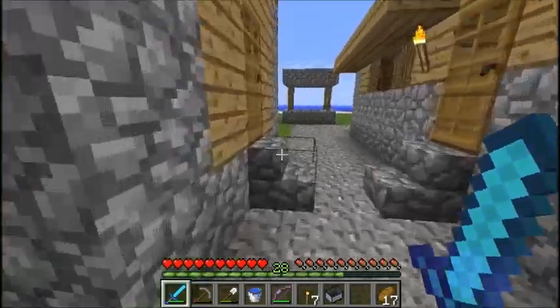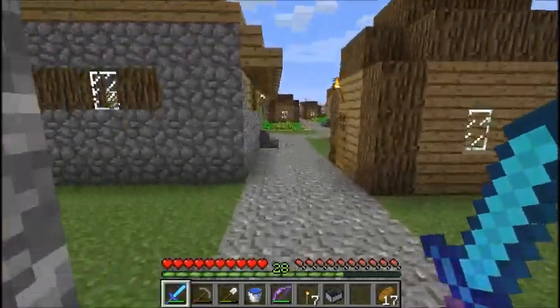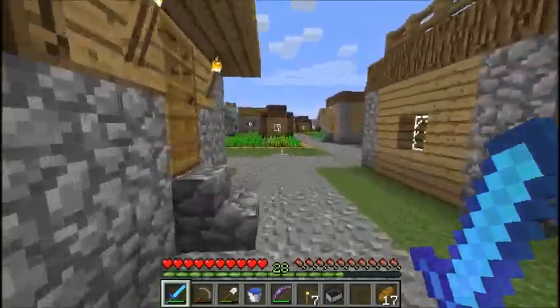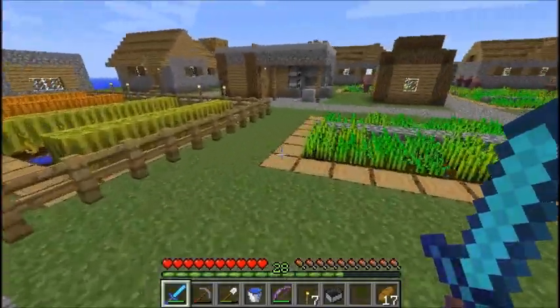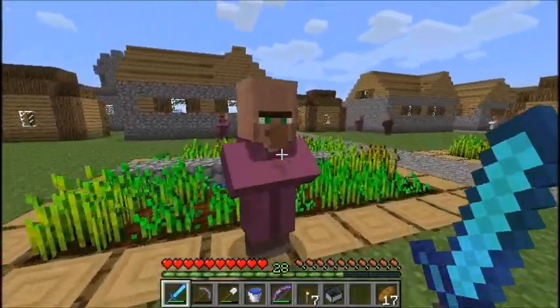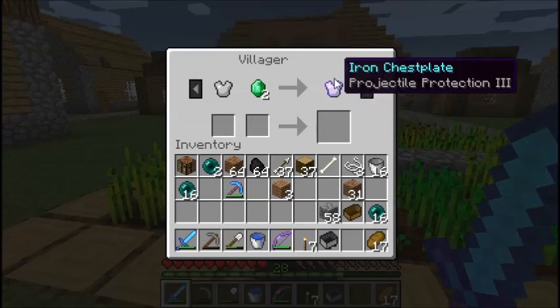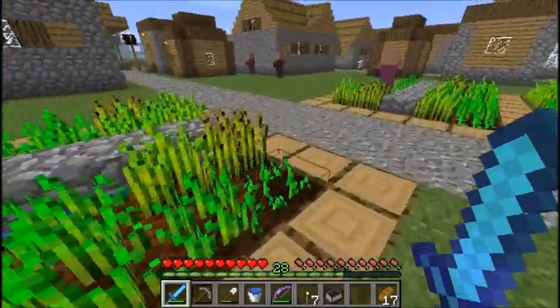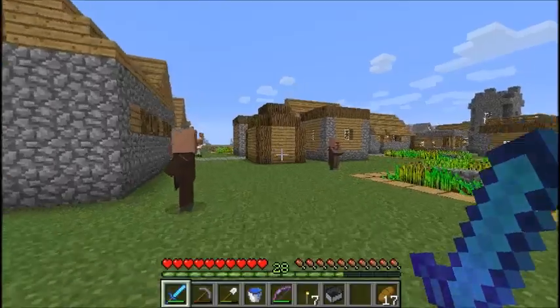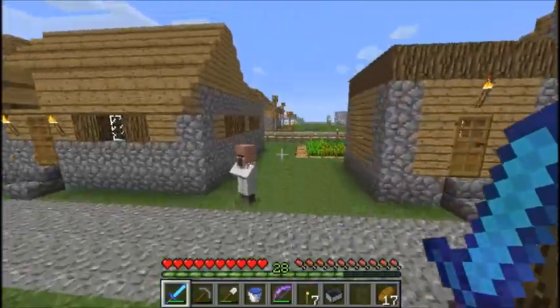We did add some custom buildings to increase the villager spawn rates. It's still under construction and we're still expanding it. These villagers are capable of trading — so if you have emeralds or want emeralds, just go up to one of them and it will give you an offer. Like this one: you can enchant a chest plate for two emeralds. Some of them have multiple traits too, so make sure you check for that.